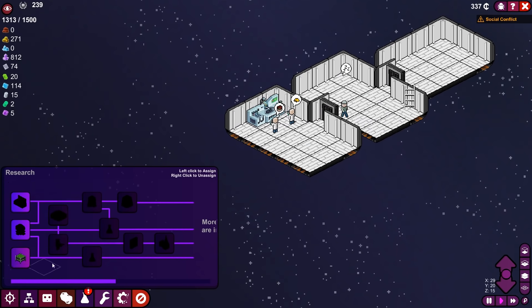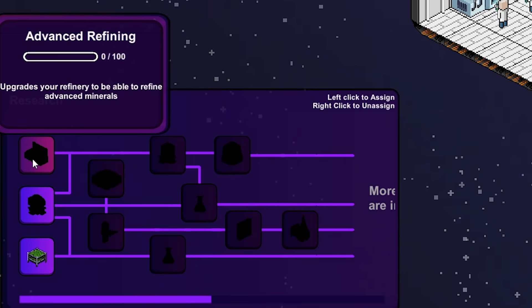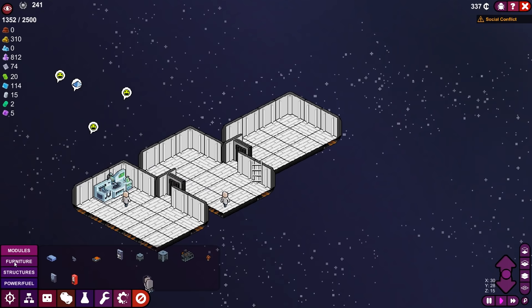Botany finished — check that out. It looks like the path to fuel processors and eventually quantum engines is going to be advanced refining apparently, so that's what we're researching next. Time for some botany.